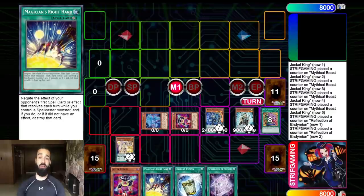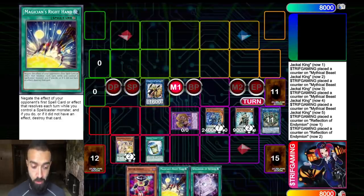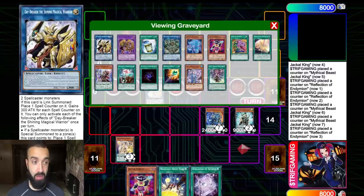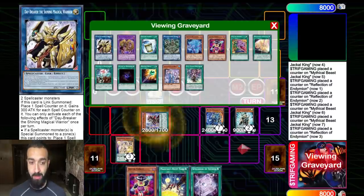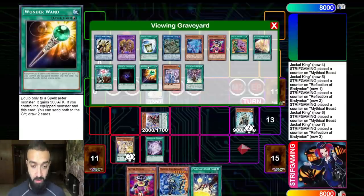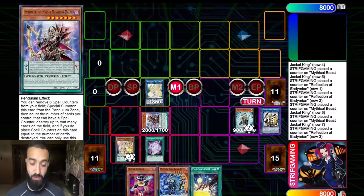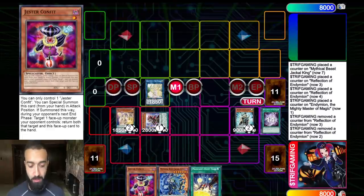Pay close attention here. A small trick: you want to fill up your extra deck with as many links as possible — Relinquish Anima, Daybreaker — because after your point they cannot clear your six negates and you access Code Talker to take their life away. So make sure to put as many links as possible into the grave that you're not going to need. I have not yet resolved Publica Secrets and I don't have a card for Reflection to summon.